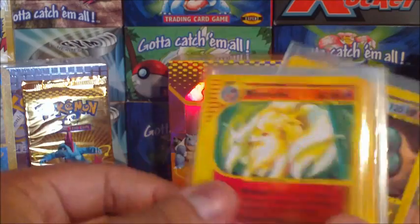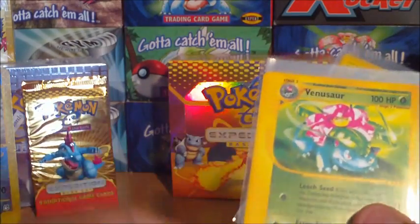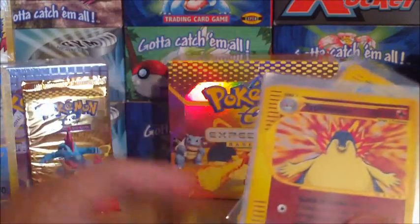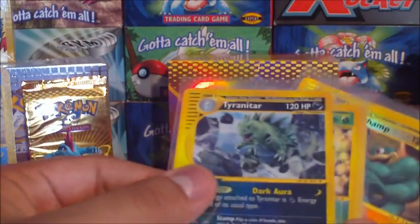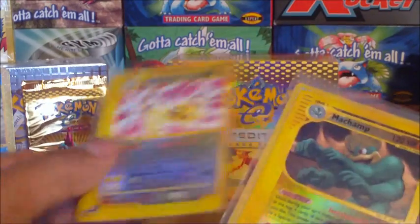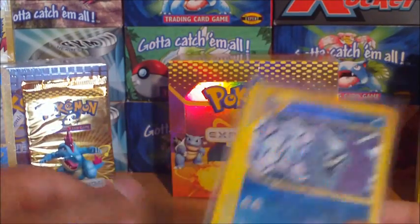Skarmory, Blastoise, Ninetales, Typhlosion, Venusaur — which is a normal — Meganium, Typhlosion, Tyranitar reverse. Yeah, that's a reverse. We're also using Ampharos, Machamp, and Cloyster.